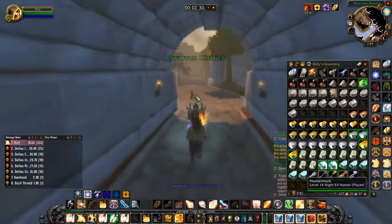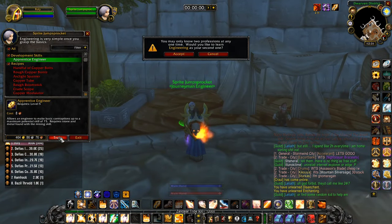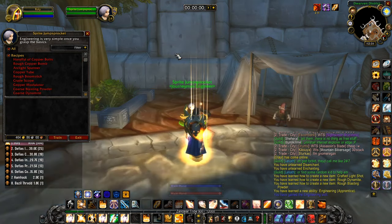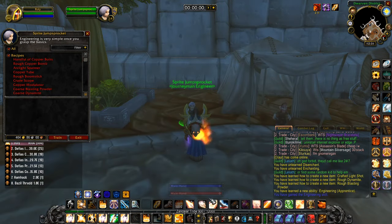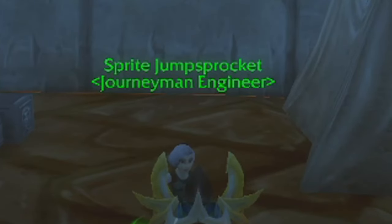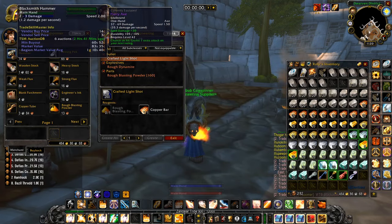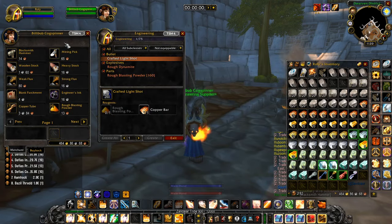First, head on down to any engineering trainer and learn the Apprentice skill in engineering. For me at start I chose to go to Stormwind — there's no specific reason, although it is closer to an anvil compared to the trainers in Ironforge. The trainer's name is Sprite Jump Sprocket and is found here as seen on the map. To start out with, you'll need to buy a Blacksmithing Hammer from the Blacksmithing supply vendor, usually near your trainer or any general or trade goods vendor.